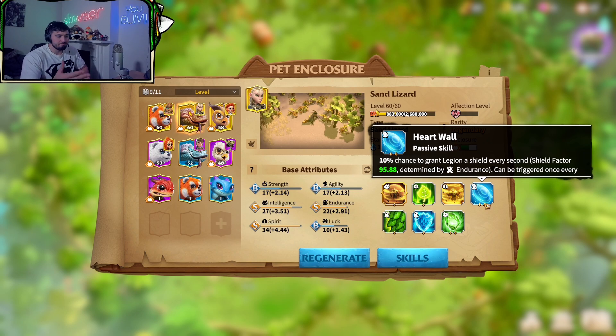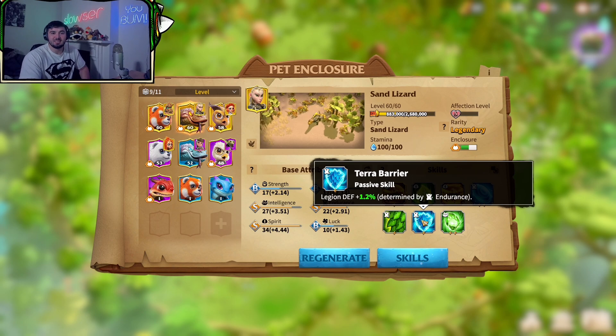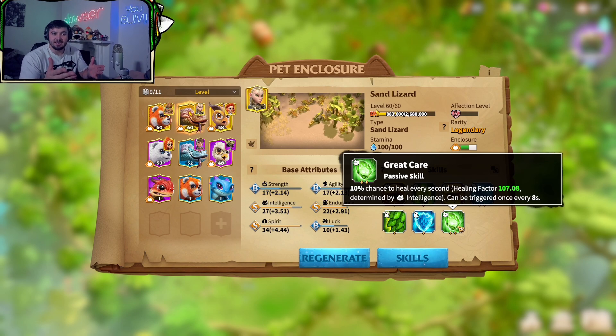For Heart Shield — again, shield or healing, always prioritize those. Bristles weakens your enemy's attack by 1.2% — that's what mitigation means. It lowers your opponent's stats, think of it as like defense. You're lowering your opponent's attack, therefore they're doing less damage to you. Terror Barrier defense is the next best thing to HP in terms of stats for infantry. And lastly, Great Care, which is even more healing. We have the Sand Lizard healing, the Great Care healing, the talent tree healing, and the Godwood healing — that's four types of healing throughout the battle.